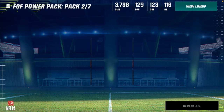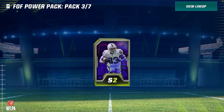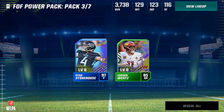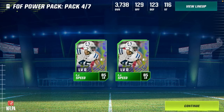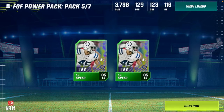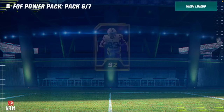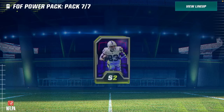Second power pack we're going to get Connor Williams and Corey Davis — two new ones we haven't pulled yet, so that's good for us. Power pack number three of seven, we're going to get a Rare, which is helpful, and Carson Wentz — which is an L. Field of Fear power pack five, we're going to get double EJ Speed. Is this going to be the guy I can't escape this season? Probably. Power pack number five of seven — EJ Speed again! What is it with EJ Speed, man? What did I do to you? Did I hurt you? Please get out of my packs. Pack number six of seven, we get two Xavier Woods — I guess it helps, but not really.